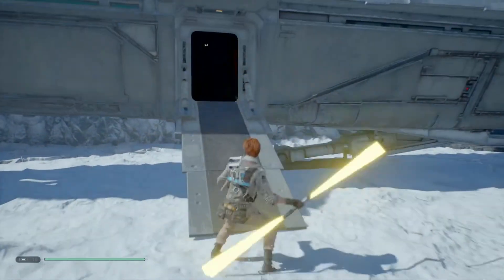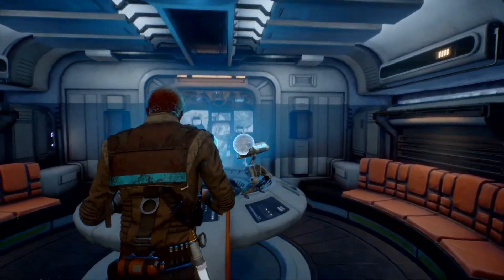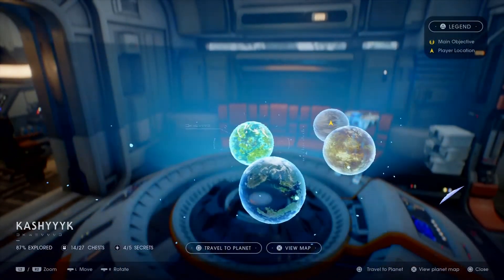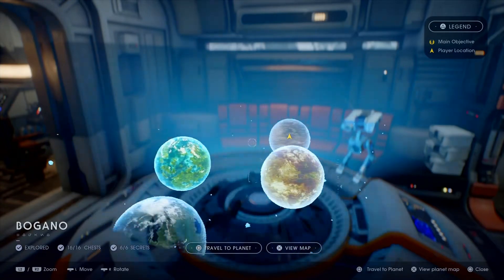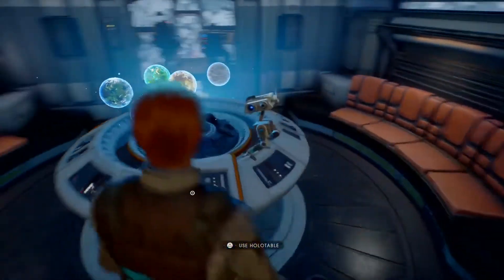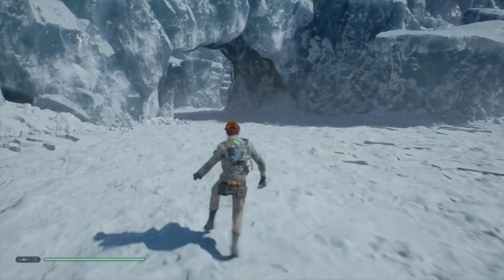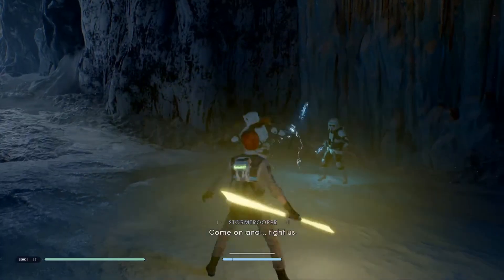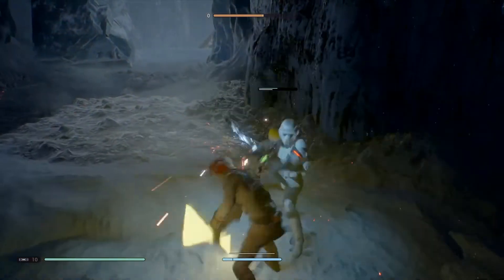I'm gonna go through the gameplay mechanics first. This video is also not scripted. The way that you travel through different planets is via the holotable. You've got recognizable planets, but there are a few that aren't recognizable like Bogano and Zephyr — those are completely new. But everything else is just a massive flashback to the old and new Star Wars films, and there are loads of easter eggs towards the films. The combat's good and I do enjoy playing through it, as you'll see in this.